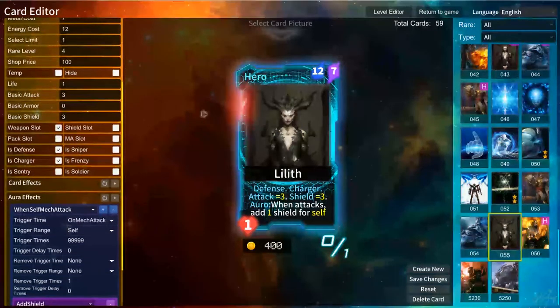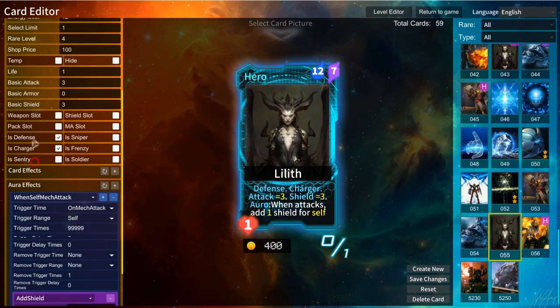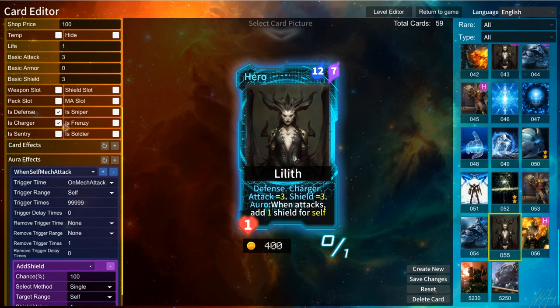There are 2 slots I haven't designed yet because of the workload — I only designed the weapon and shield slots. Charger, frenzy, sentry, and sniper defense are all features of the card.